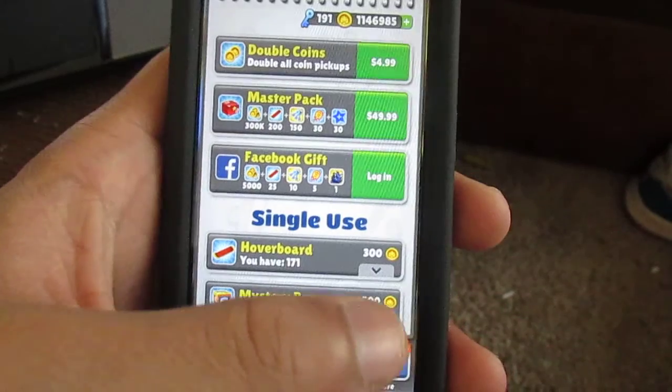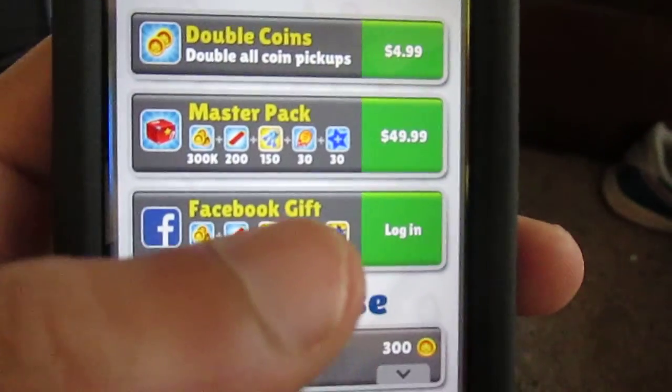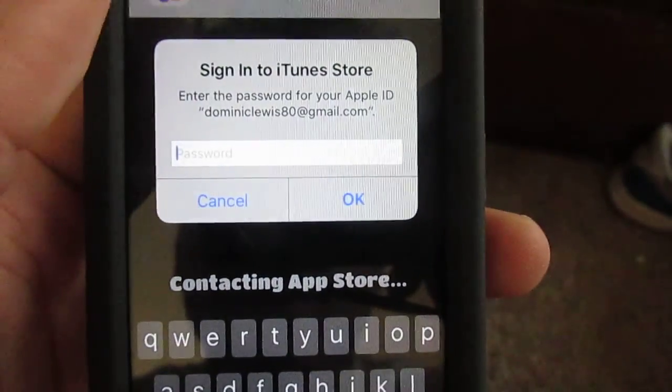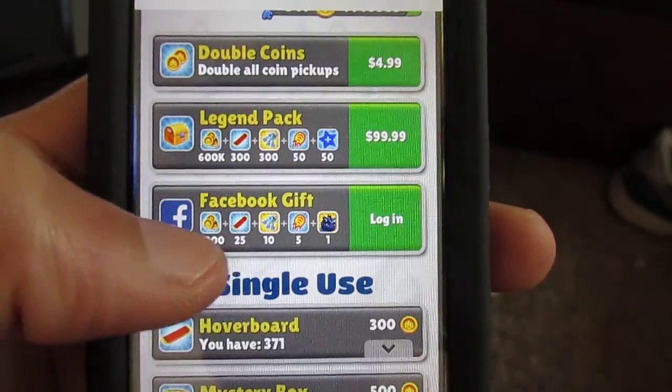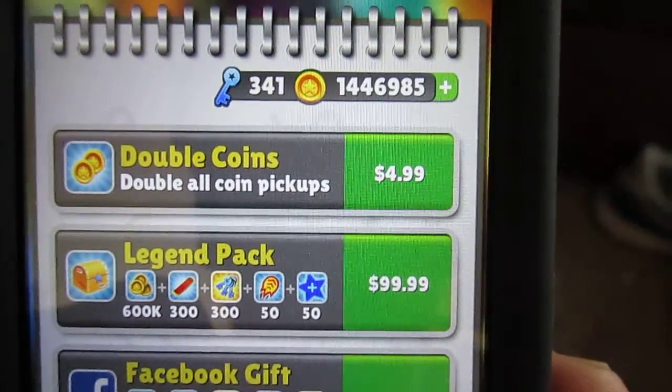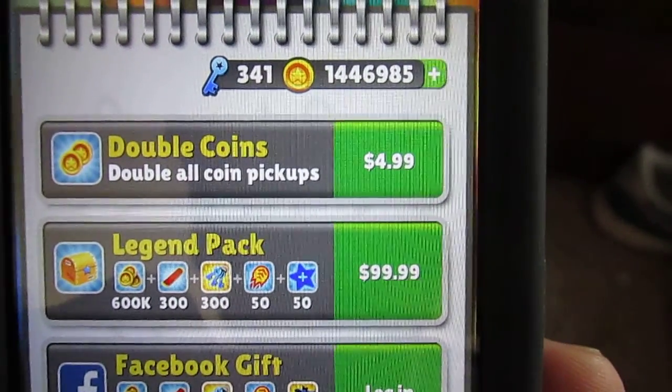Alright, so I'll go to Shop. Alright, you see MasterPak 300k. When it contacts the app store, you click Cancel. Do not type in your information. And as you can see, it went up at the top. Alright, so look at the number at the top.